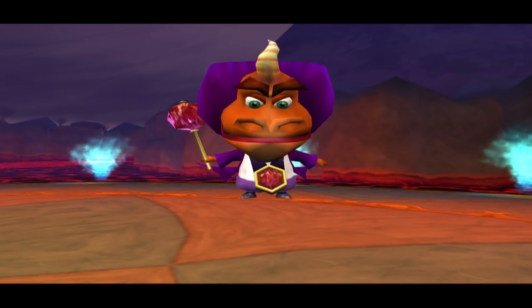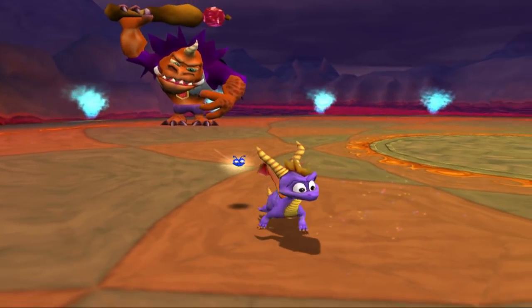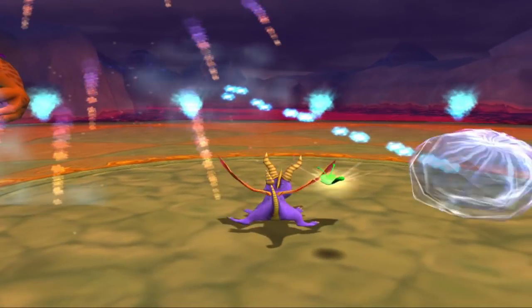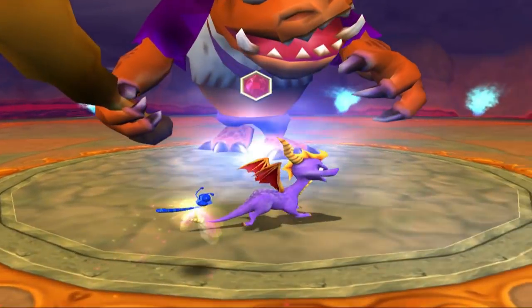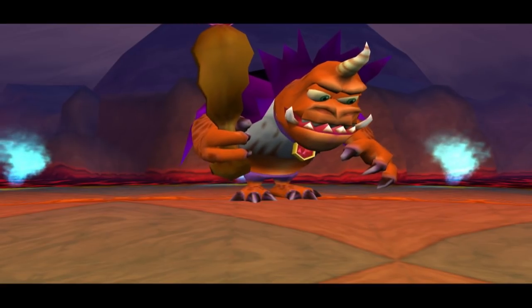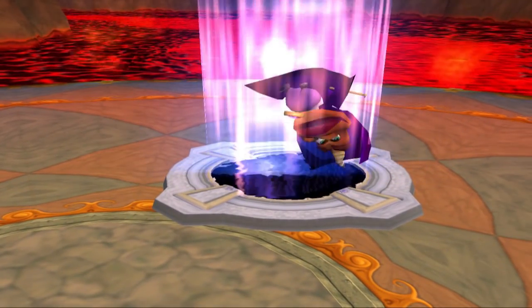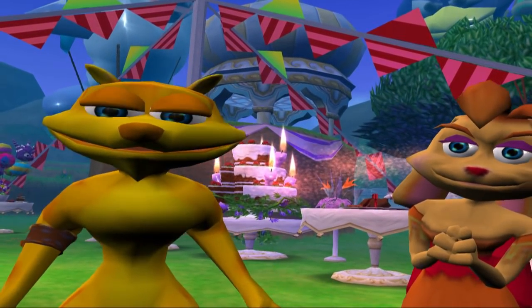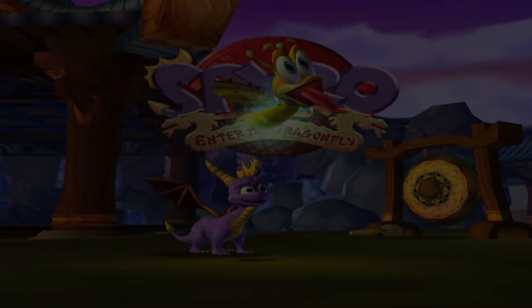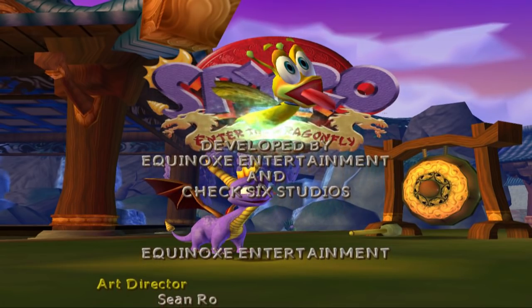The third and final stage is only available if you 100% complete the game. Ripto will magic himself into a hulking monstrosity and use two different ice attacks — one where he slams his sceptre into the ground sending out a ring of ice, avoidable by jumping, and an ice projectile avoidable by charging around the arena. Occasionally Ripto will get his sceptre stuck in the ground, and it's then that Spyro can use his electric breath to give him a good zap. Repeat a number of times and you'll finally defeat Ripto. Instead of credits, you're now treated to a cutscene — Ripto throws a temper tantrum and escapes, the dragonfly party resumes, and Spyro turns to the camera and winks. Roll credits. 100% completion and that's what I get — no secret bonus realm, no special abilities, just a fourth wall break.